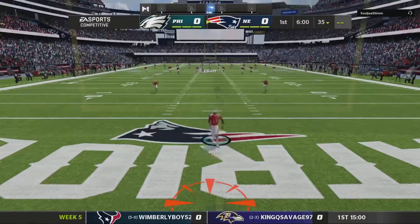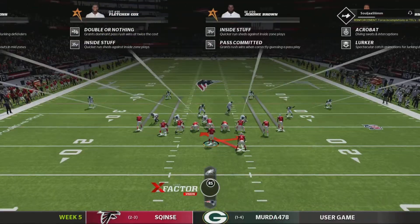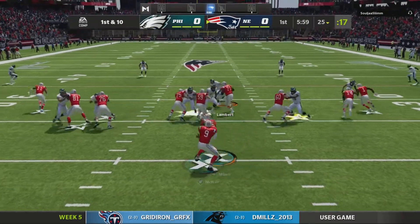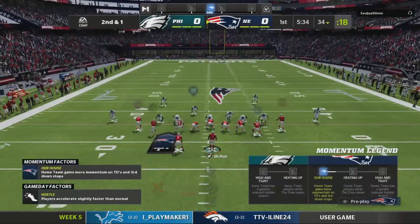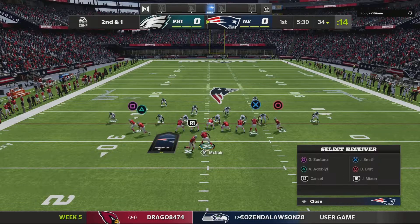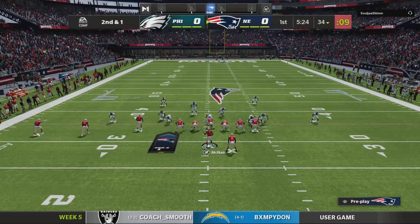We're getting the ball first to start off the game. This dude has arguably one of the most stacked teams in this CFM — comes in at a 97 overall. Us? We're a 90, probably the second worst team in the CFM if not the worst, but definitely it's gonna be a disadvantage at times.